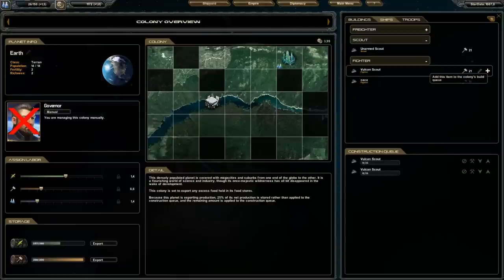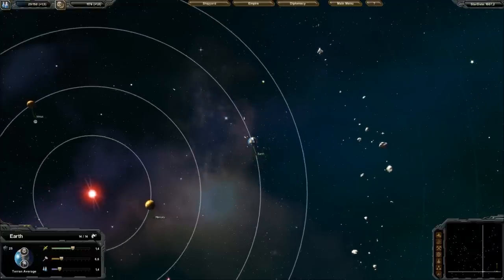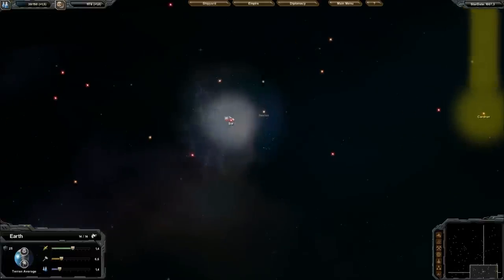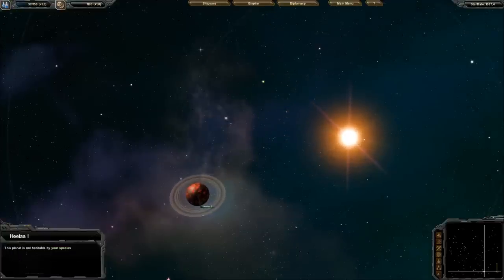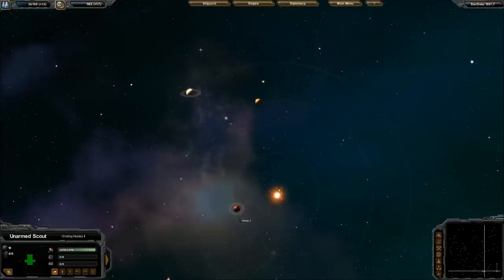I'll just start building some fighters. Because I sent a ship there, you can now see the planets orbiting that star. The first one is not inhabitable by my race, so there's nothing I can do here. I will try to scout the next one and see if it's better for me.